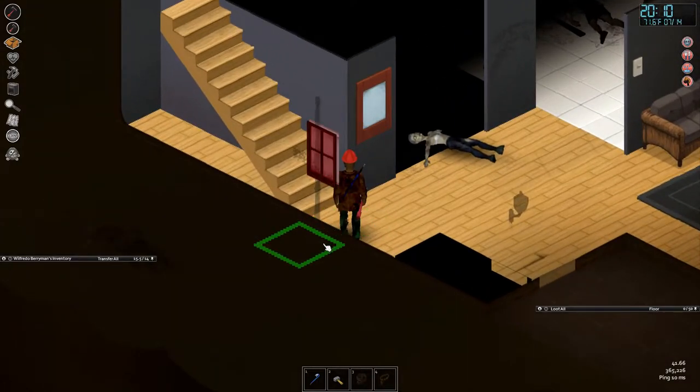In destroy mode, I can cycle between targets by pressing R. If I put the sledgehammer targeting on this tile and press R, I can destroy the curtains or this corner of the wall. Can't reach the window or wall behind me? That's because they're on the tile behind me.